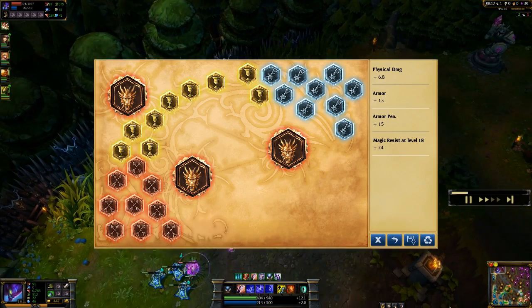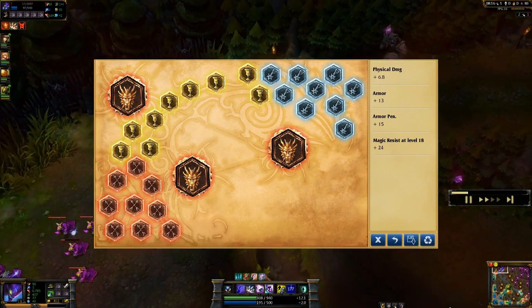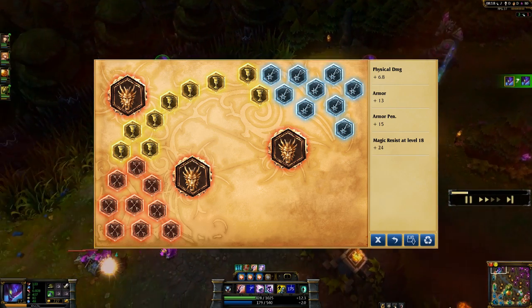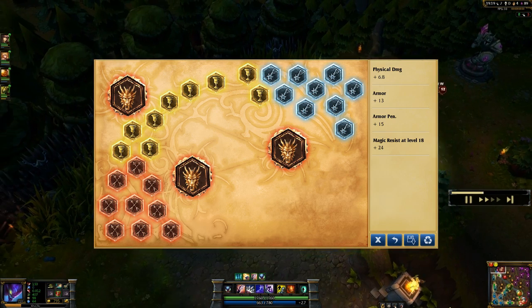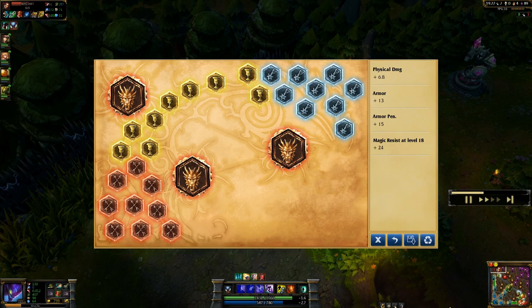I'll go with flat armor seals, magic resist per-level glyphs, and attack damage or move speed quintessences depending on how much move speed I want — if I want to be a little more mobile, or I'll go with the attack damage quints if I just want a little more burst in lane.